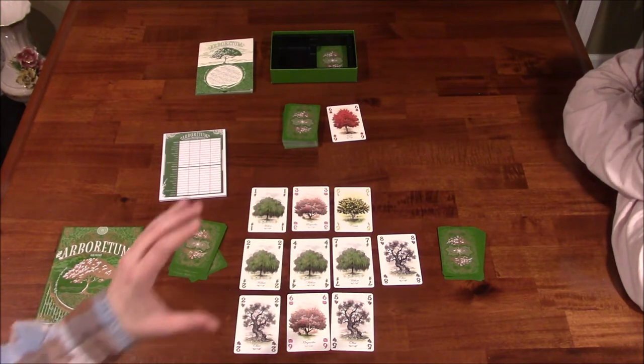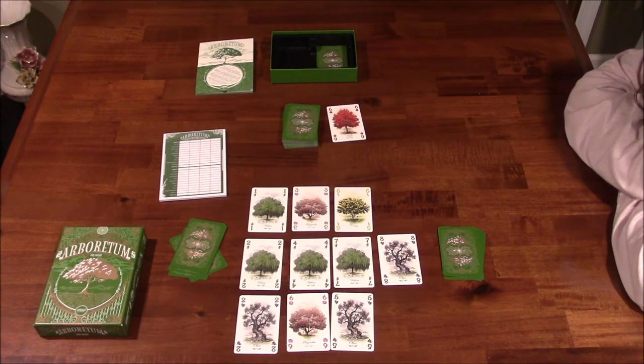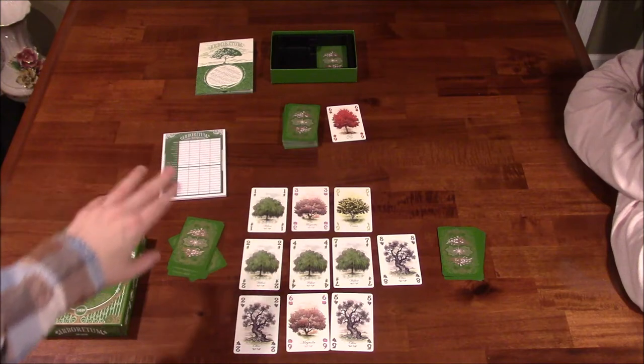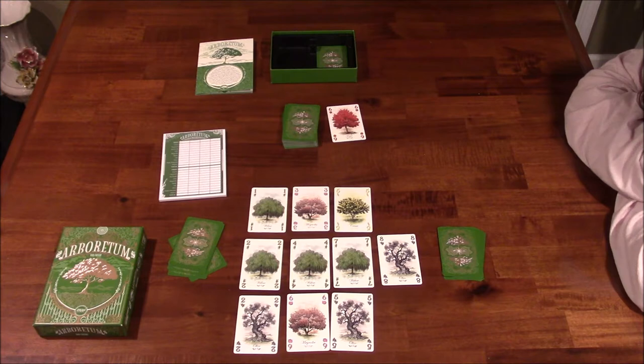This is an example of what your personal tableau of cards might look like. The gameplay is relatively simple: players get a hand of seven cards. On your turn, you draw two cards — either from the deck face down, or from the available discard piles. Each player will have their own discard pile. At the beginning of the game, you draw one for everyone except the starting player. After you draw two cards, you play one to your tableau and discard the other into your own discard pile.